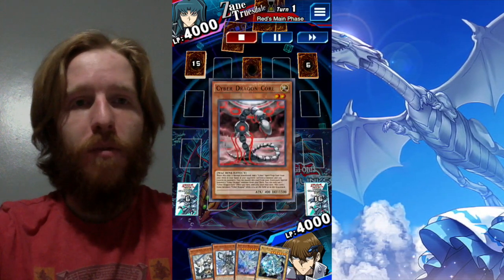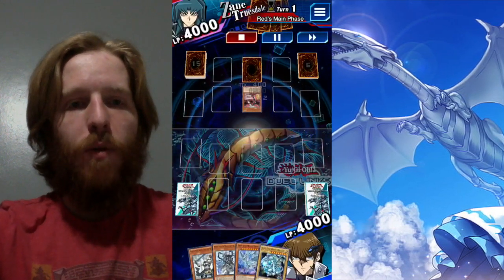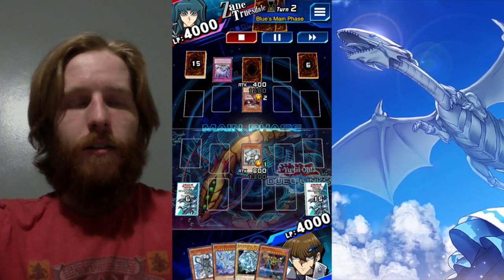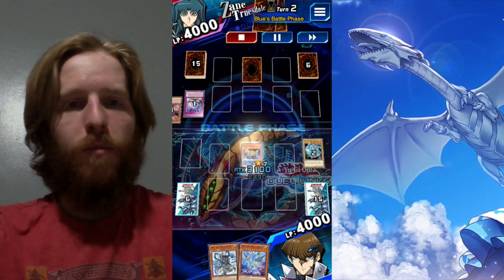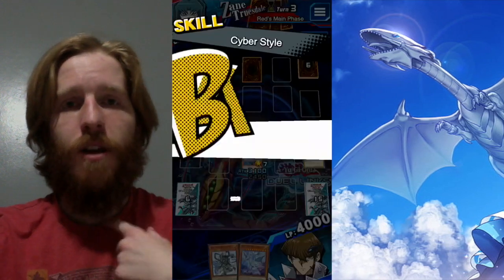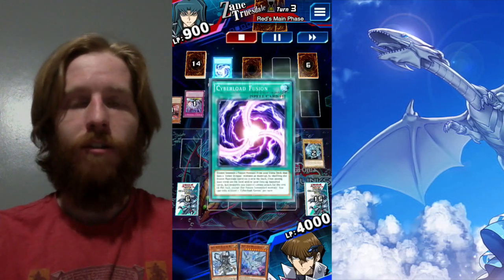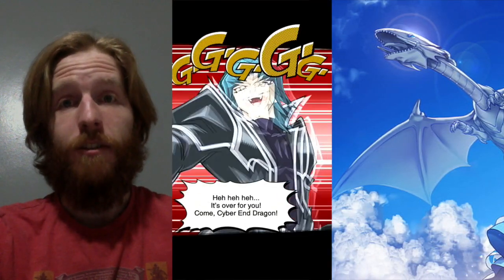So I go up against a Cyber Dragon player with Zane. He summons Kor, gets Overflow into his hand. I have Blue-Eyes, Sage, and Protector — so that's awesome. I get to summon Protector. He uses Overflow. That's probably not the best move, but I summon Cosmo Brain because I can use my normal summon and attack for 3,100. I know he has Cyber Style — I've done a Cyber Dragon video, I love that deck. He fusion summons Cyber End Dragon.